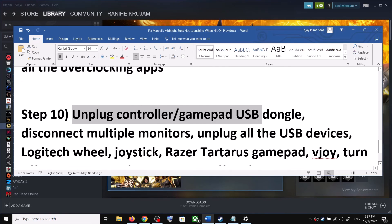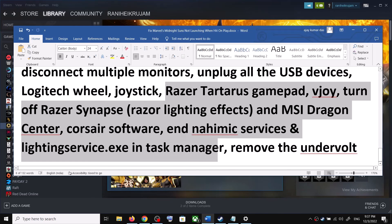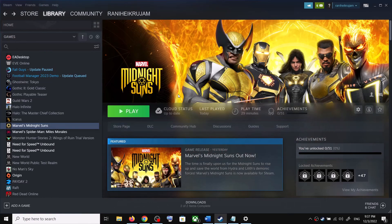The next step is to unplug the controller or gamepad USB dongle. If you are using a controller, unplug it, launch the game, then plug the controller back in. Try launching on a single monitor and unplug all USB devices you are not using. Close any unused software — make sure only the game and Steam are running. Close all browsers. If you have undervolted your computer, remove the undervolt and then launch the game.